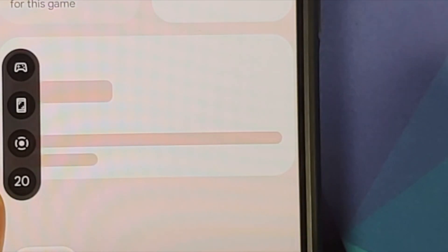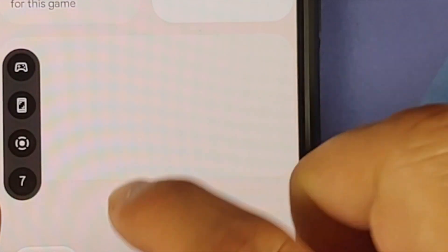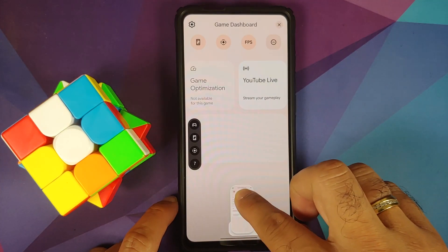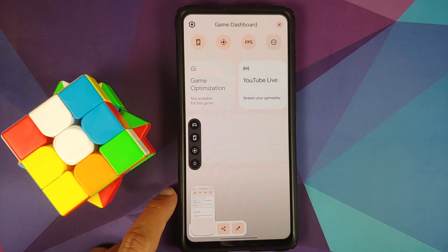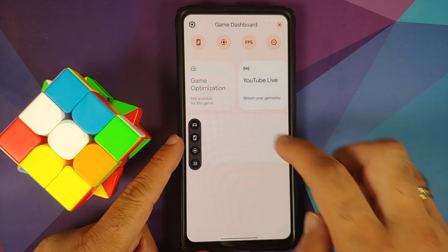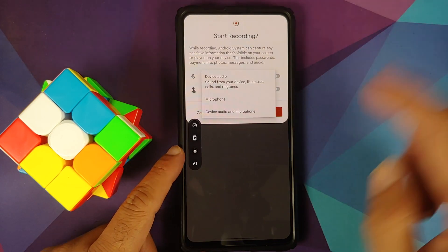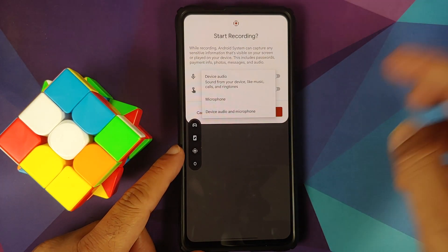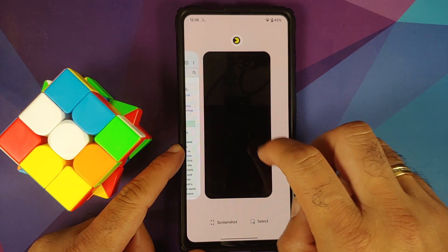FPS meter works. Tap on the screen record option and it should open the screen recorder — though there was a minor bug with the screenshot notification getting in the way. Android 12 Beta 3 bugs are clearly visible, nothing to blame the developer for. Giving it one more try — recorder — bam, here it is, recording in progress. You can record device audio and microphone at the same time.